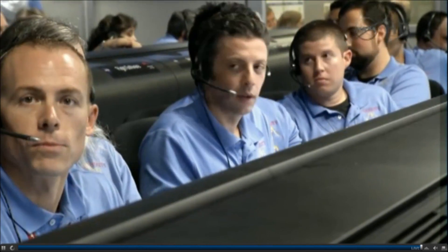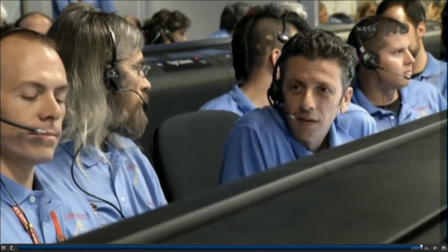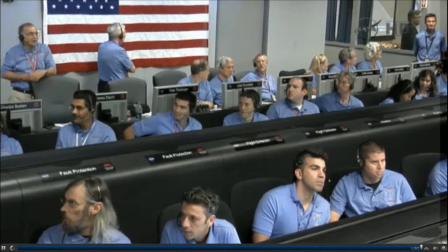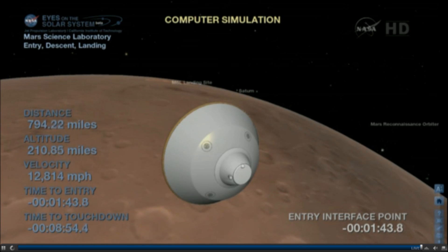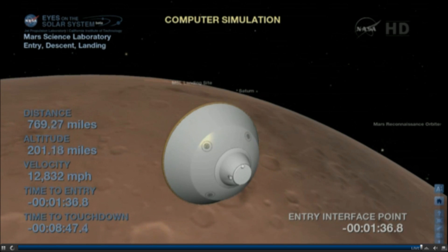We have 228, we're on top of 227. Two minutes to entry. The DL team is reporting that the latest run-outs, which is using the latest nav — our best guess of where we are — show us that the best guess of our landing target location is about 232 meters from the landing target. Looking good so far. We're continuing to receive heartbeat tones, everything looks good.